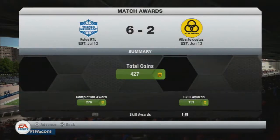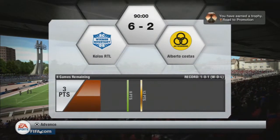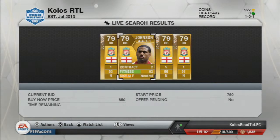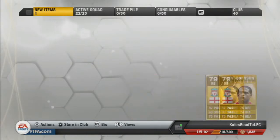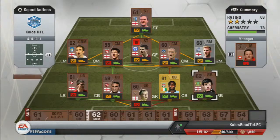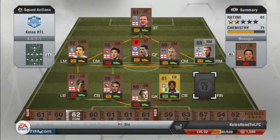I hope you guys have enjoyed this episode — if you have, make sure to like and subscribe. As you see here, I go and get Johnson for the next player in my team; I buy him for 850 coins, put him into my club, and now I go back and show you my team. Thanks for watching, peace.